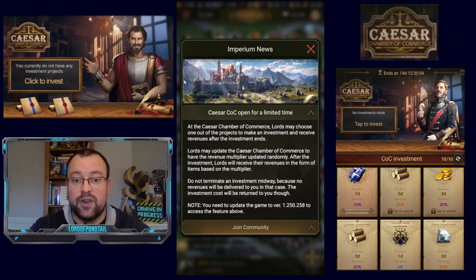Now onto the topic of this video — the CZ Chamber of Commerce has finally dropped in the game. We saw this as part of an announcement for what was coming in November, and it's dropped into the game today. It's on version 0.258, which is currently only available on Android. iOS users, you're going to have to wait maybe a few hours for this to become available in the Benefit Center because you do have to upgrade to 0.258.